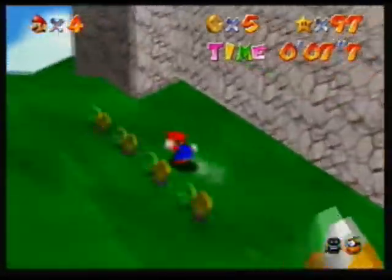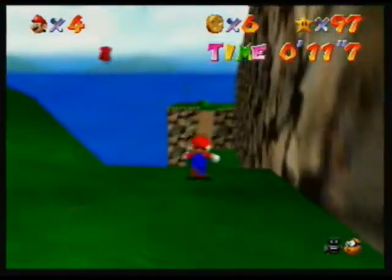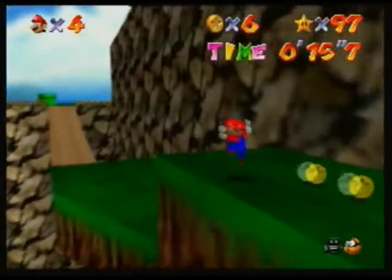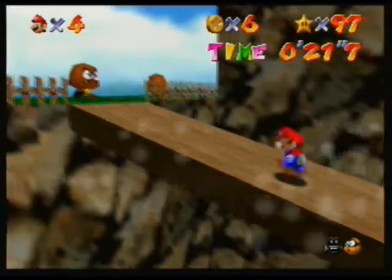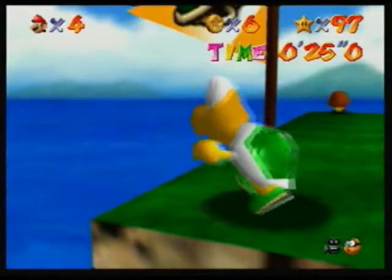The third mission in Tiny Huge World is a rematch with Koopa the Quick, and he has gotten a lot better. He has improved — with his new running shoes and this being his home course, he's gotten a lot better, guys. See? He's going pretty fast, but we still beat him.